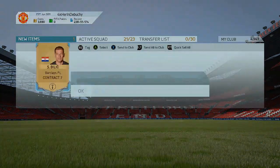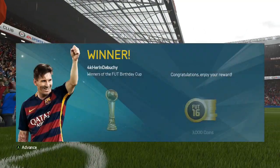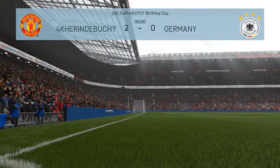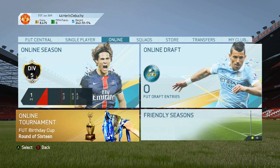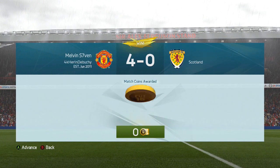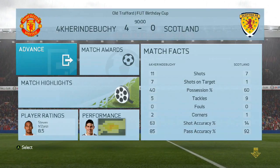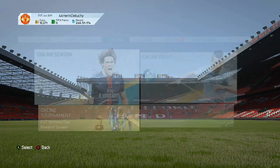The prizes you get: first win is an untradeable 7.5k pack, second win is 3,000 coins — as you can see here I'm showing the highlights of me winning — then a 25k all-rare pack with rare consumables and rare players, then 5,000 coins, then another 25k pack, then 7,000 coins, and finally a 50k pack.